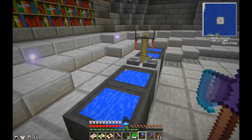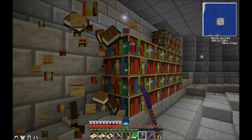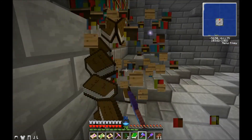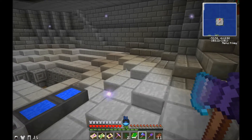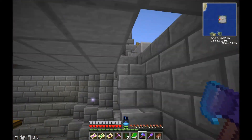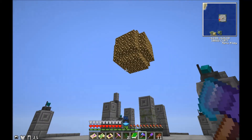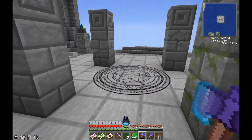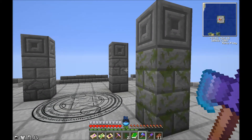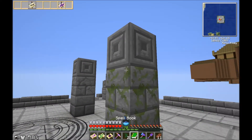We got an Alchemy Station. Is there anything behind these books? Maybe a secret compartment? Either way, we'll take the books. I know there were more spells down below - let's see what's up here first. There's an Essence Nexus up here that doesn't seem to be working. Interesting.